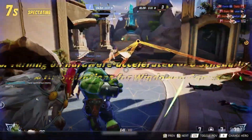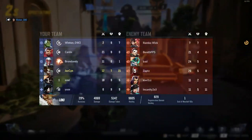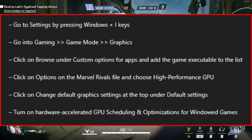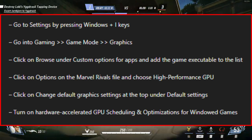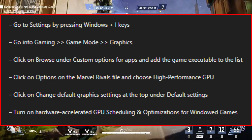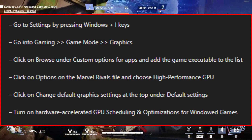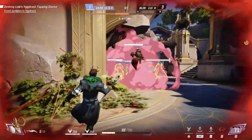Number 6: Turning on hardware accelerated GPU scheduling and optimizations for windowed games. Optimize your PC for the best gaming performance. Go to Settings > Gaming > Game Mode > Graphics. Click Browse under custom options for apps and add the game executable to the list. Click on options on the Marvel Rivals file and choose high-performance GPU. Click on change default graphics settings at the top and turn on hardware accelerated GPU scheduling and optimizations for windowed games.